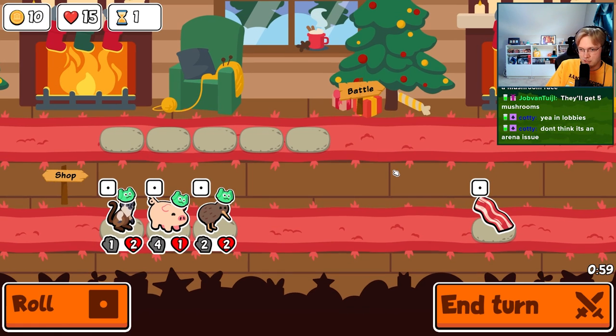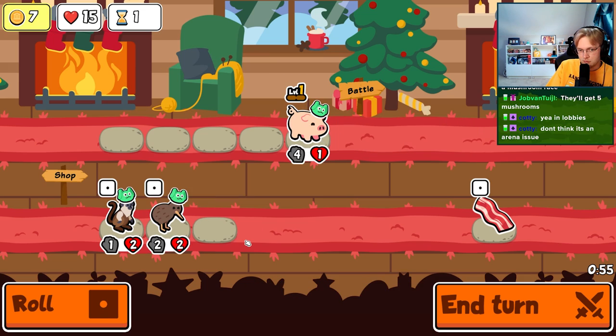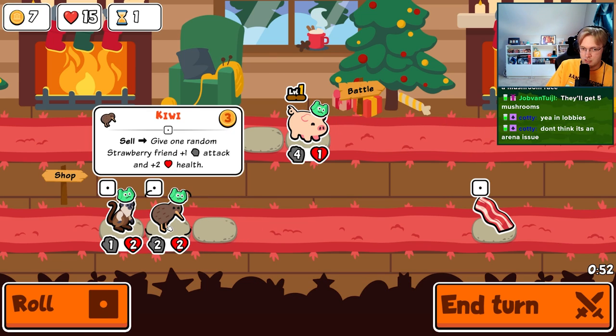Hey everybody! For the next 7 days, the Weekly Pack in Super Auto Pets is one that I have created. The entire design of the Weekly Pack is to find a sloth, so here's how it works.